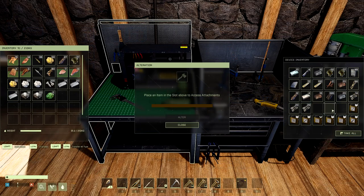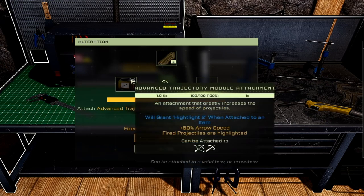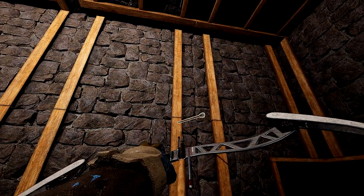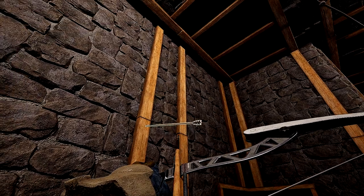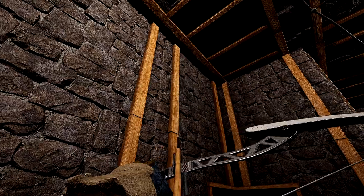Now we're going to show a few of these attachments in action. First is the advanced trajectory module attachment for the compound bow — the one that highlights projectiles and has plus 50% arrow speed. As you can see, when you fire an arrow it is now highlighted in the world. It seems like it flies pretty fast too.